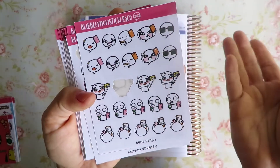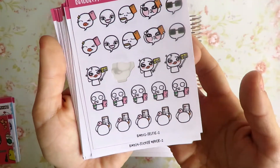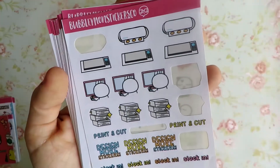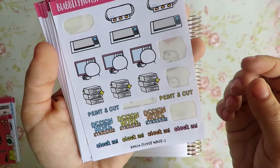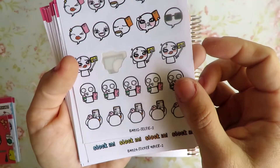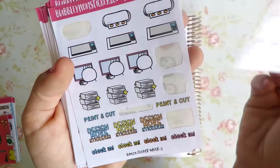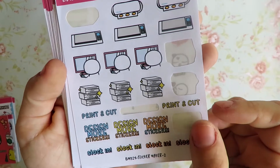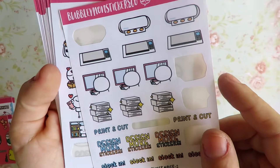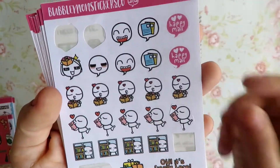So these are the — what is this — the Selfie one? I used one of these the other night when I went out, which I hardly ever do, and that's why I used it. This is the Sticker Maker one. Oh, they all have names. So this is the Selfie Two, and here is the Sticker Maker one. I love the stacks of sheets — I just can't bring myself to use all of these; they're so pretty.